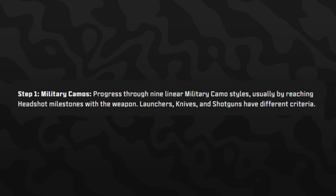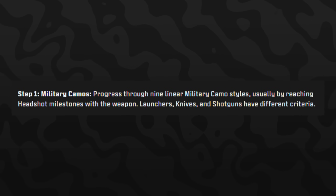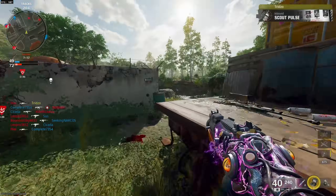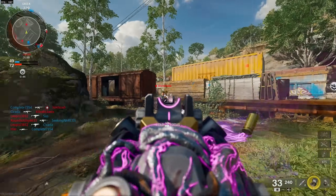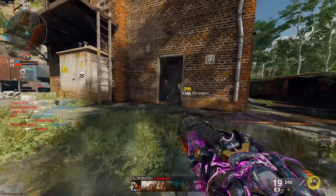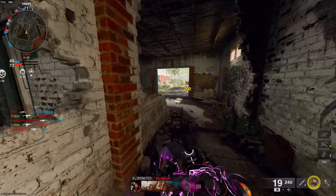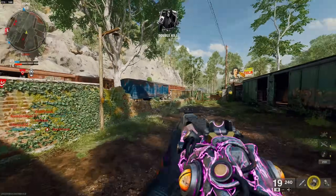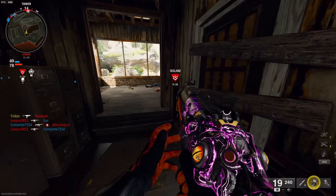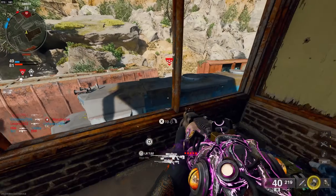To earn these, the challenge is to get headshot eliminations. The only exceptions are launchers, knives, and shotguns, which will have different sets of challenges. Everything else is going to be headshot-based, and it'll work in a linear pattern. For example, the first 25 headshots unlock a camo, then another 50 unlocks another, then 75, and it gets higher and higher. They didn't give us the exact amounts, but to unlock all nine you're probably going to need quite a few headshots.